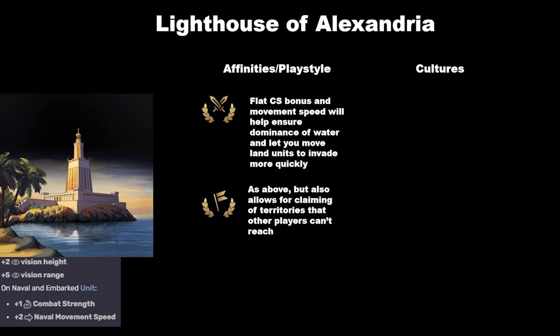The other are expansionist cultures. Expansionists get the same benefits because they still want to be conquering territory, but the difference is that an expansionist play style can also mean going out and discovering new lands to settle rather than conquer. The Lighthouse of Alexandria can enable you to get to land masses that other players can't reach yet, or get there faster. With the extra movement speed, you can get to shallow water, and with the extra vision, you'll know where the shallow water is.